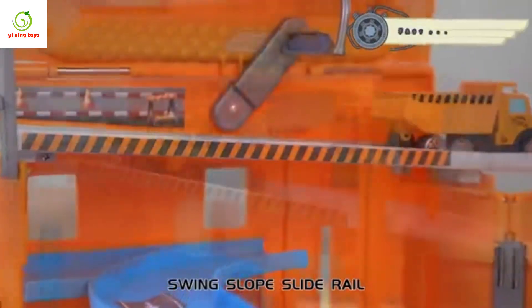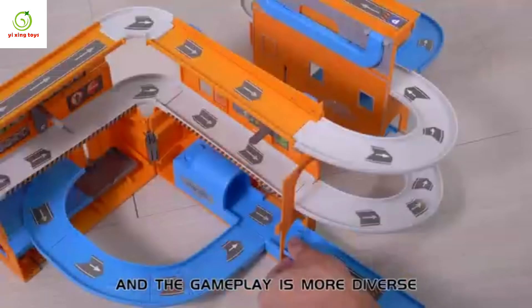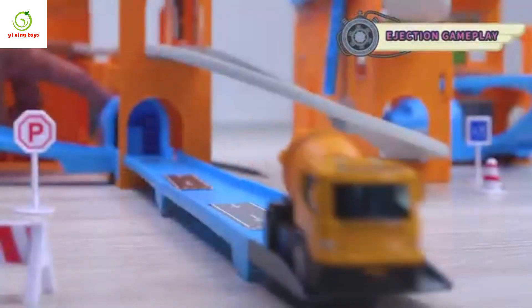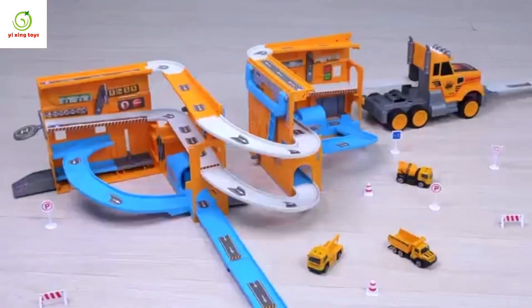Swing slope slide rail — slide to the end. Two combinations are assembled and the gameplay is more diverse. You shake the track, the door can be opened. Catapult push — two kinds of free collocation to build different scenes.